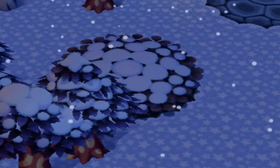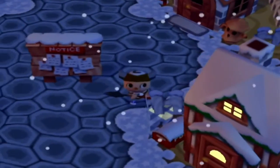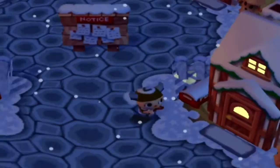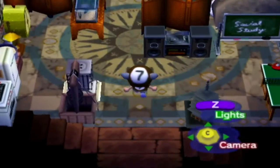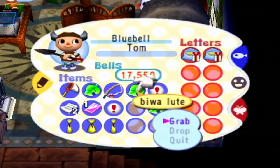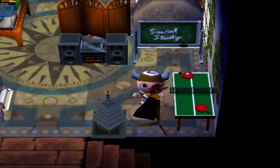Anything else we can do right now? I don't really have any new furniture to decorate with — well, except for the lute. Actually let's find a place for the lute. Where would an instrument go? I don't really have a good place for it. Let's just put it in the entertainment corner. I like how the entertainment corner has a blackboard that just says 'Social Study.'